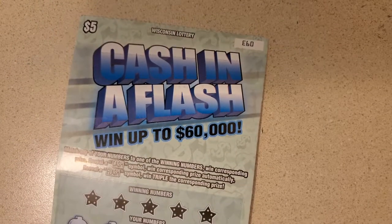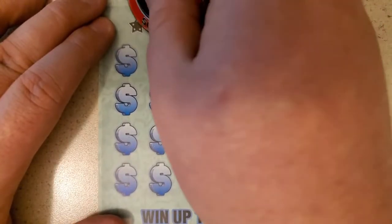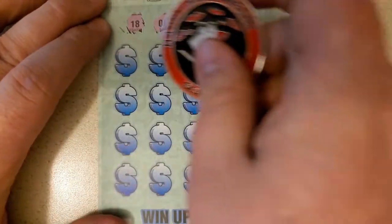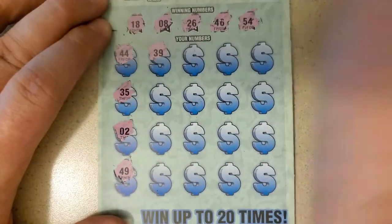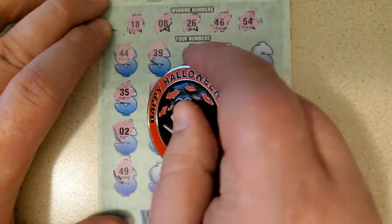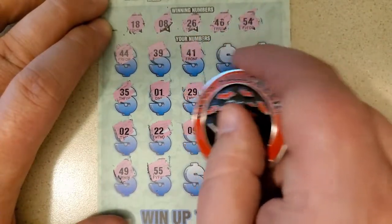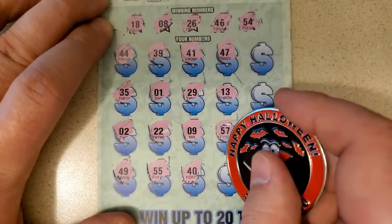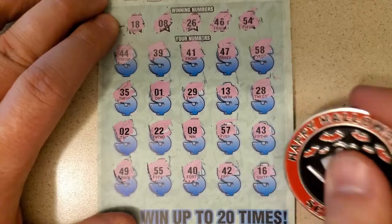How about cash in a flash? Ticket number 93 — last one was 94. 1 in 3.8 on this one as well. I prefer the flash — I want that triple, because that'd be at least $15. Winning numbers: 18, 8, 26, 46, and 54. Numbers called: 44, 35, 2, 49, 39, 1, double deuce, 55, 41, 29, 9, 40, 47, 13, 57, 42, last four — 58, 28, 43, and last chance 16. Darn it.